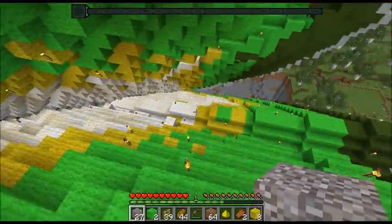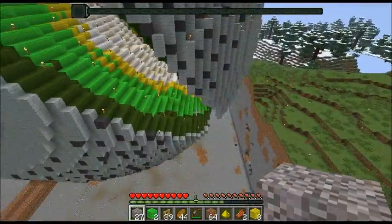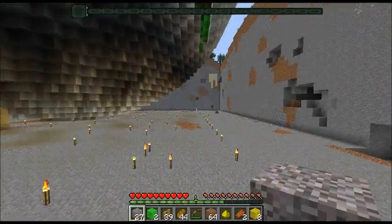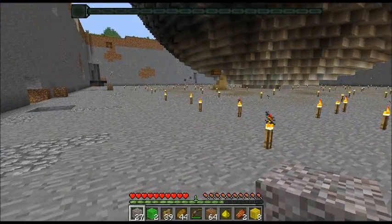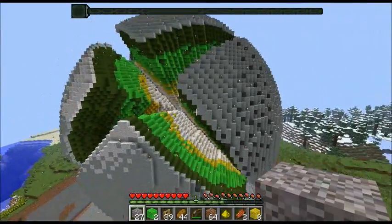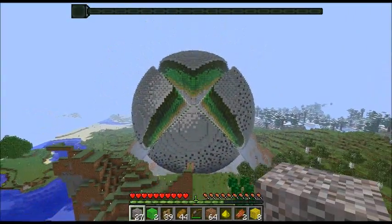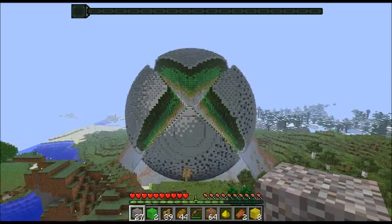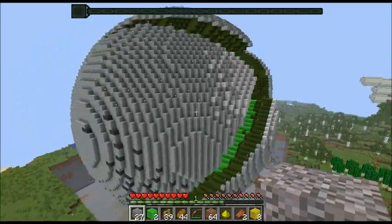80 by 80 — or 80 blocks in diameter — it is humongous. The only help I received was the hole that it was dug in, because it was built before the height change. Every single block I placed. And as far as I know, that's the best looking Xbox logo in Minecraft on YouTube. Someone else may challenge me on that, but I think I've got it.